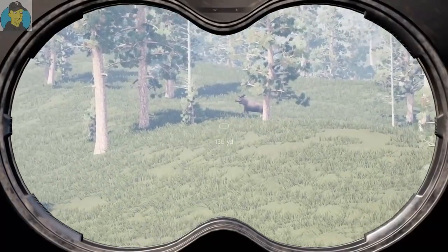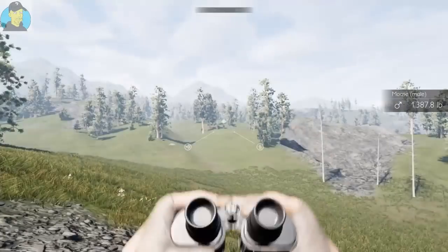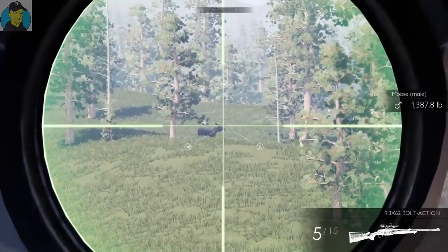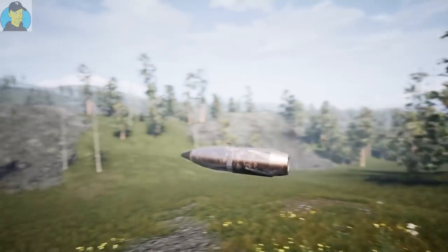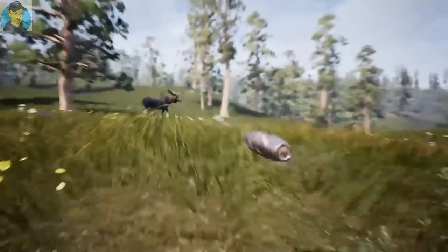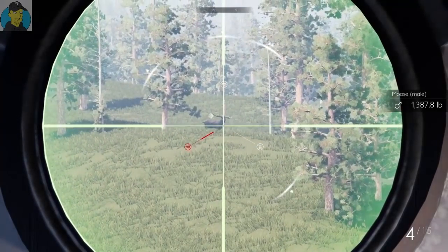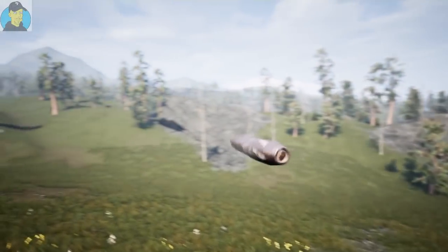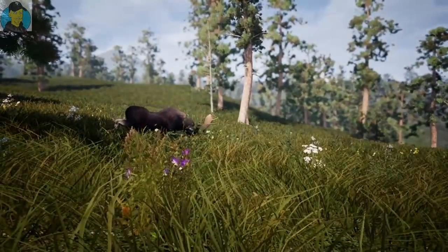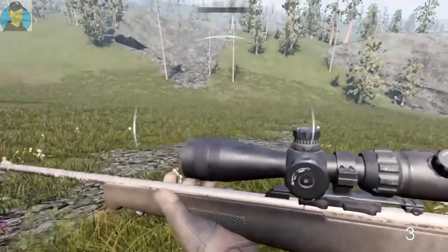Oh, what do we got there? Wow, we got a moose! The size of this guy — 1387 pounds, about 132 yards. Get the 9.3 out, take a shot at him. There we go, that should be a decent one. See if it drops him. We hit him — put another round into him. And drop! There you go. We dropped him. Got a few things running our way.